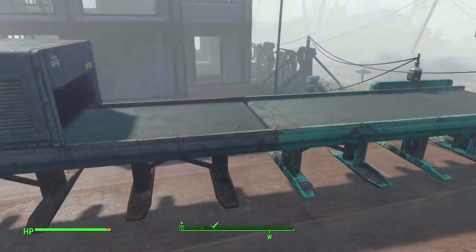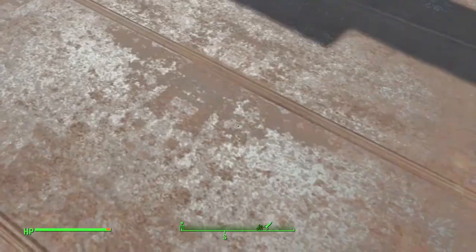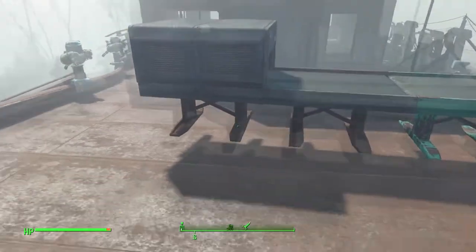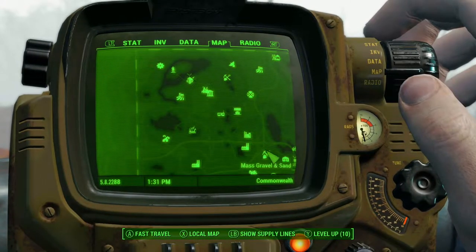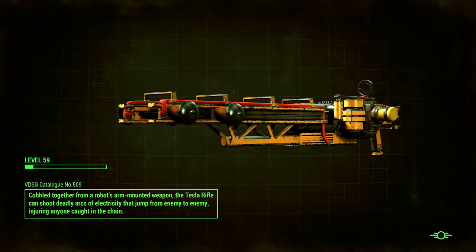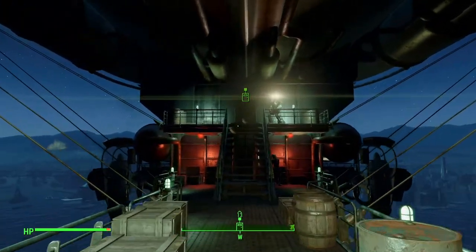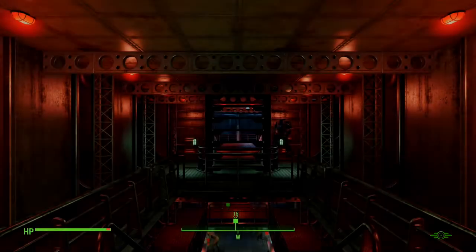What you're going to want to do now is keep doing this glitch — keep repeating it, keep saving, keep loading, keep duplicating your technical documents until you have as many as you want. Once you have all the technical documents you need, go ahead and fast travel over to the Prydwen to sell them to Proctor Quinlan. But remember, there is a specific way you have to give these to him or the glitch won't be nearly as efficient. We're here at the Prydwen — my home away from home during my current playthrough.